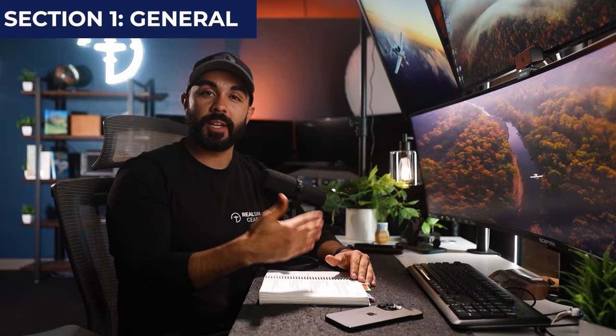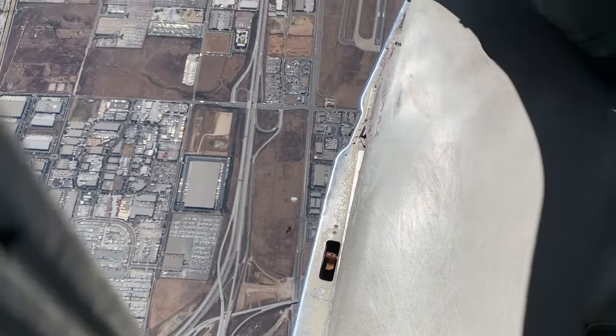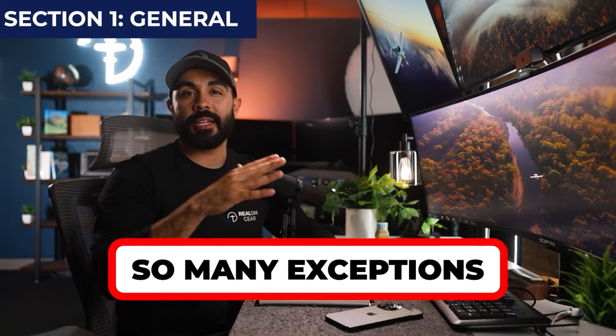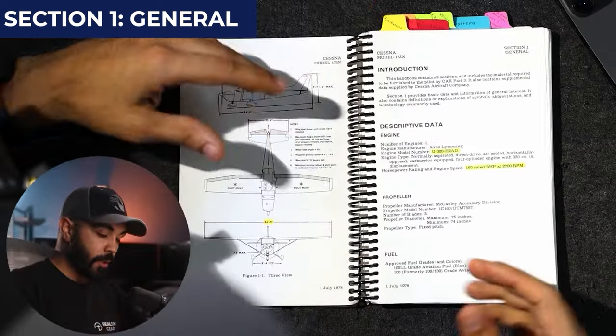It's not a hard and fast rule — for example, I flew a Cessna 206 for skydiving that had an IO-540 with 265 horsepower. The rest of the numbers, like H2AD, do tell you more about the engine, but there are so many exceptions that you don't terribly need to know them at the private or commercial pilot level. If you're interested, ask your local maintenance personnel or check the link provided below.